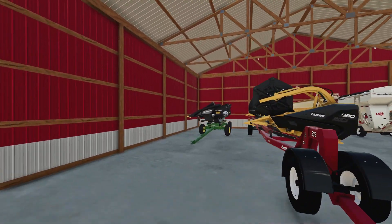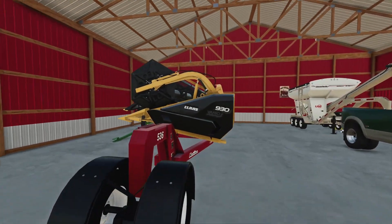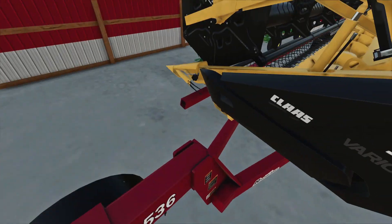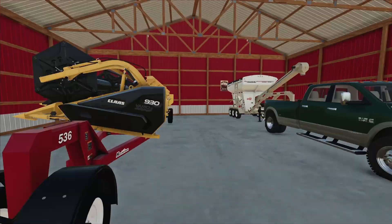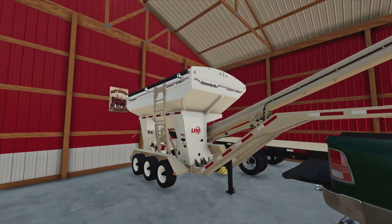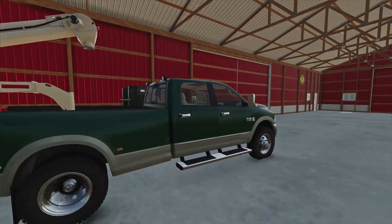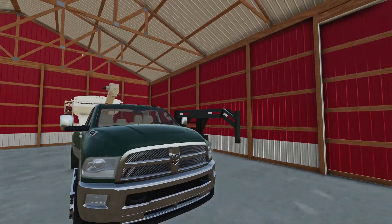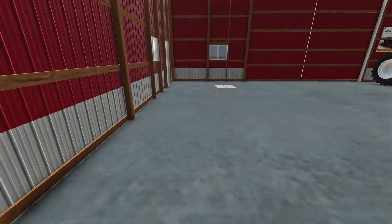In here we have got just an eight-row corn head and a 930 class Vario header — so that is not the Draper header, that is your standard header. I've got a Ram 3500, a Speed Runner 3755XL, and then just GCL's — I think it's a 20-foot trailer there.